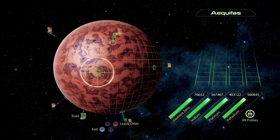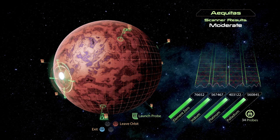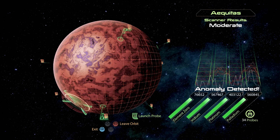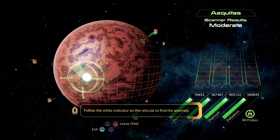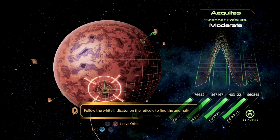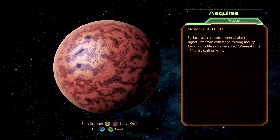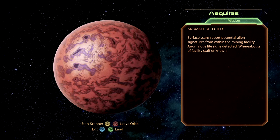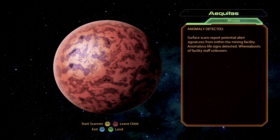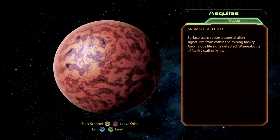Let's go ahead and scan. I think we've scanned all but the landing area. Anomaly detected. Surface scans report potential alien signatures from within the mining colony. Anomalous life signs detected. Whereabouts of facility staff: unknown.